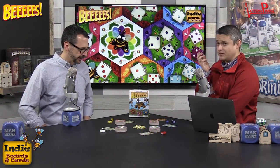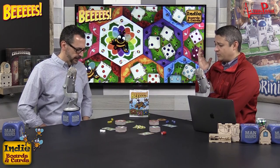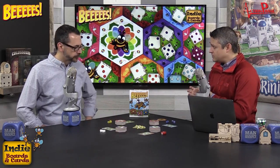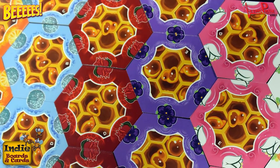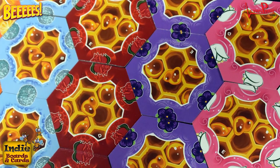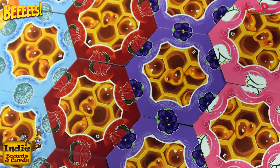The game plays in about 15 to 20 minutes. Points at the end are scored for adjacency of same-colored honeycomb tiles, one point for every two helper bees you have, and three victory points for the player called the bees knees — whoever collected the most helper bees overall.